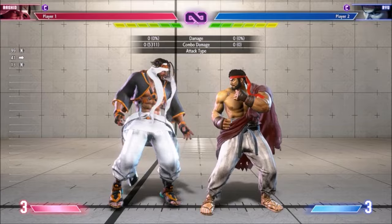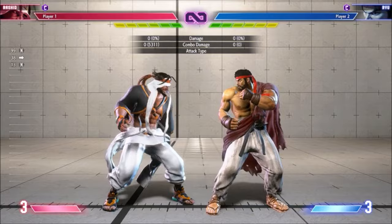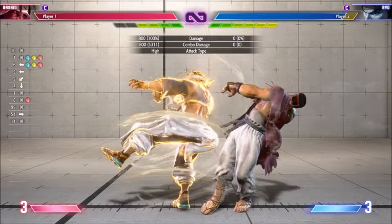There are a number of juggles from Super 2. The most obvious is a wind enhanced EX Mixer, which then cancels to Rashid's air special. From there you can get a jump hard kick for a knockdown, or maybe jump medium punch for a juggle to super. You can also use the EX air special for a little combo on the ground.